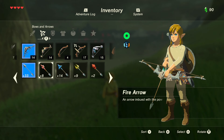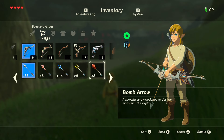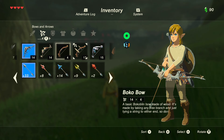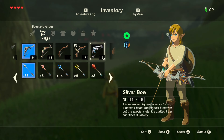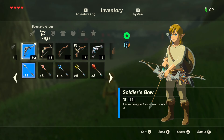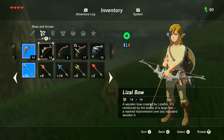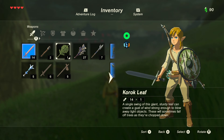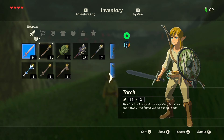There are bomb arrows, regular arrows, and different bows — each with that durability reading in the bottom right. I wish you could combine two bows, like one with good range that charges slowly combined with a faster-charging one.